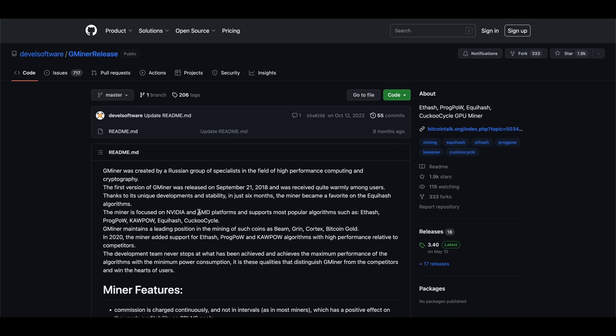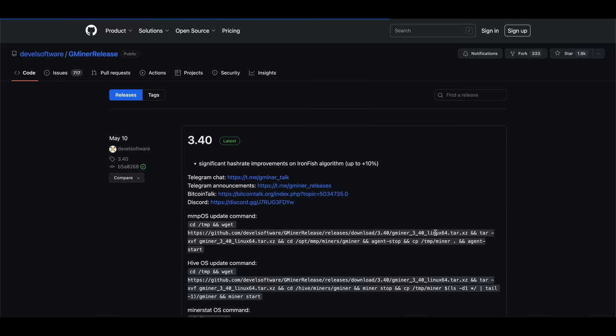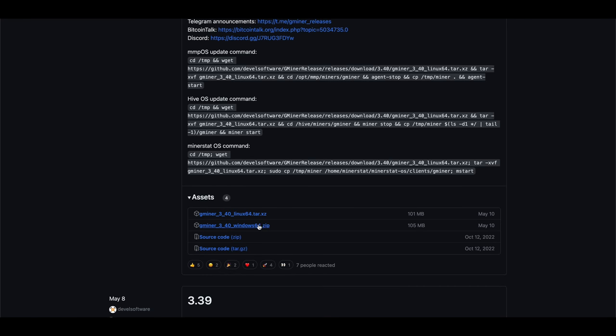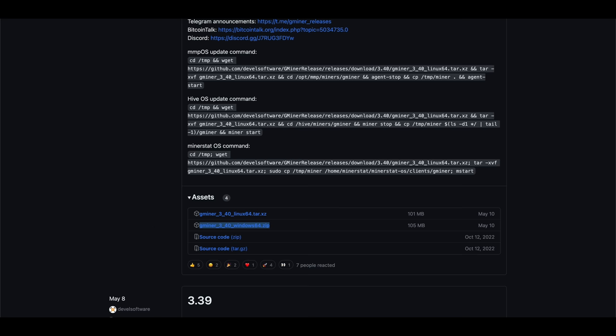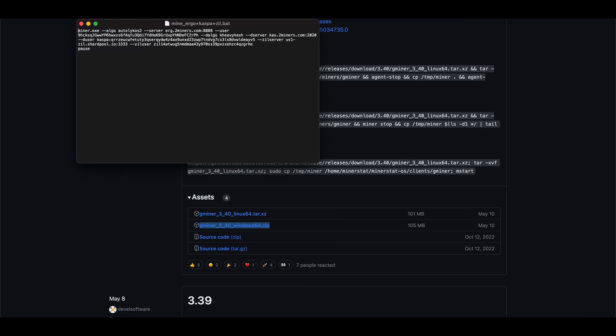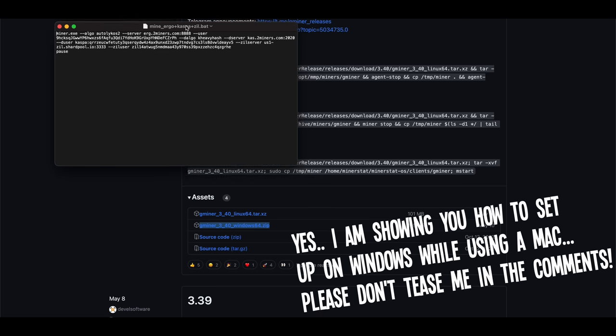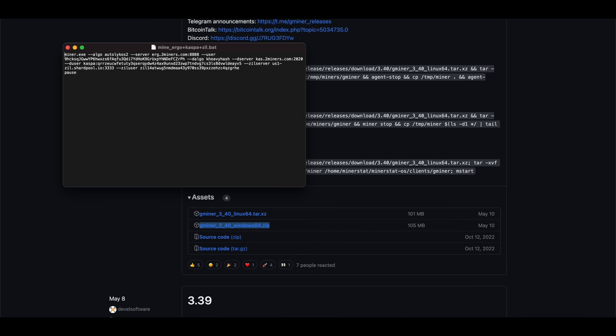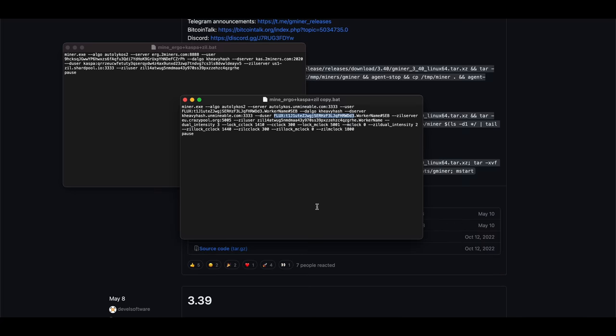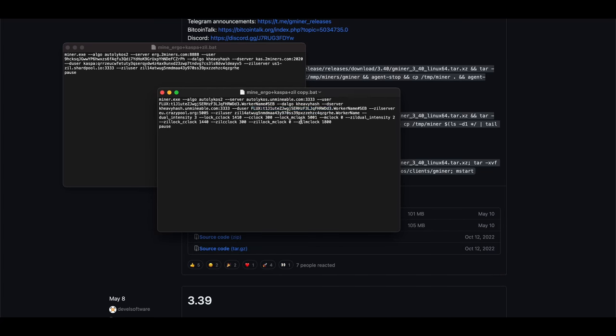Let me quickly show you how to set up Gminer for this triple mining combination in Windows and HiveOS. For Windows, just download the latest Gminer release for Windows from their official GitHub. It already comes with a template bat file for triple mining this combo, so just edit that. Here's an example of what it would look like to mine all three coins to normal pools — you can change that to add your own wallet addresses and pool servers. Or here's me setting both the Ergo and Caspa mining up through Unmineable to get paid out in Flux.